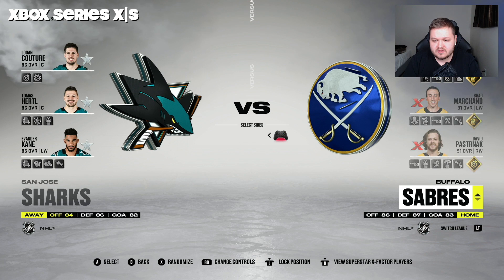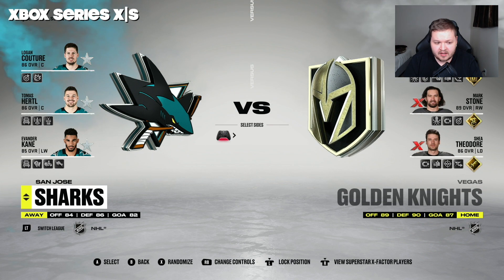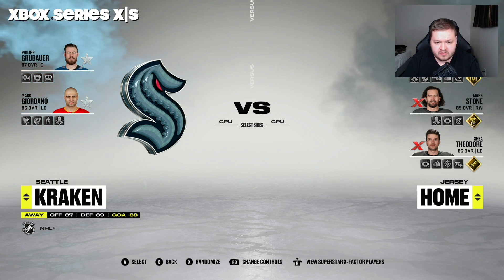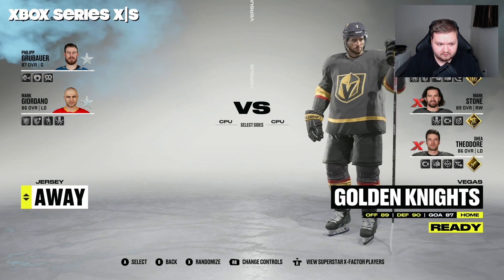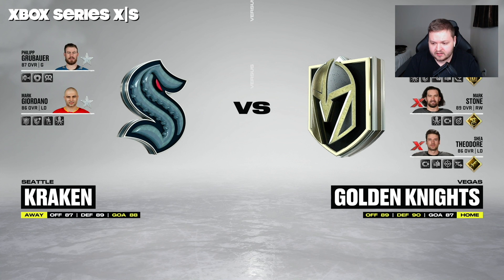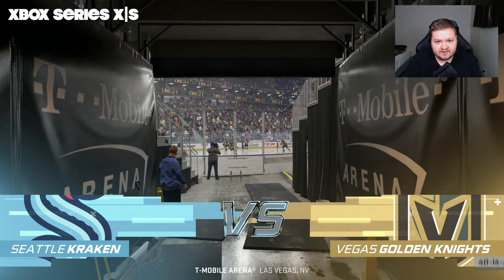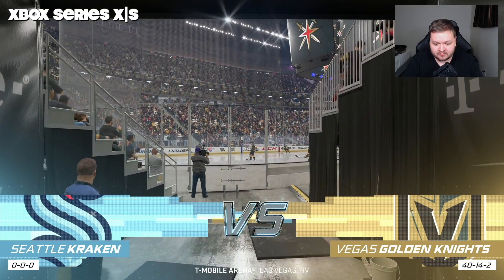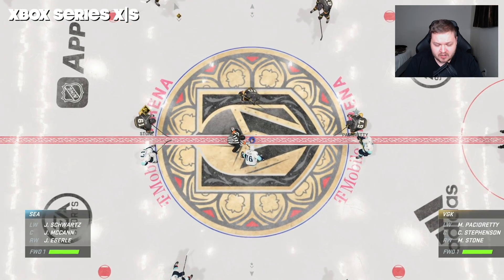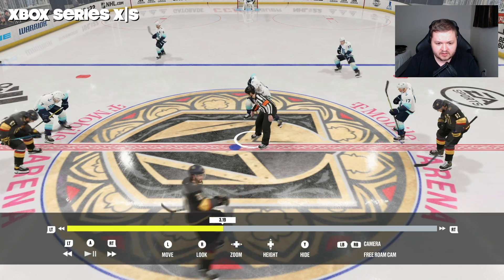We're going to choose the exact same teams in both versions — the Vegas Golden Knights and the Seattle Kraken. It'll be CPU versus CPU, since we're going into replay anyway to see how they look. Both versions are recorded at 1080p, 60 frames a second. The game might also load faster on the Series X/S edition.